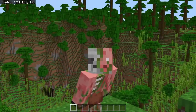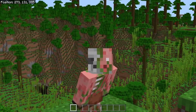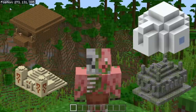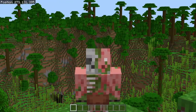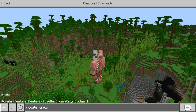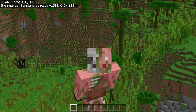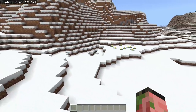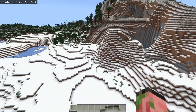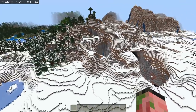A bug that many, many of you have noticed is that none of the temples in the game are generating — and by temple, I mean witch huts, igloos, desert temples, and jungle temples. All of them are considered temples by Minecraft logic. If we do a locate command for a temple, that's going to show us the nearest one, and we can teleport there, and it's just not going to exist. This would typically be an igloo, but there's absolutely nothing here, and this is the same case for witch huts, desert temples, and jungle temples. They completely fail to generate in the world.